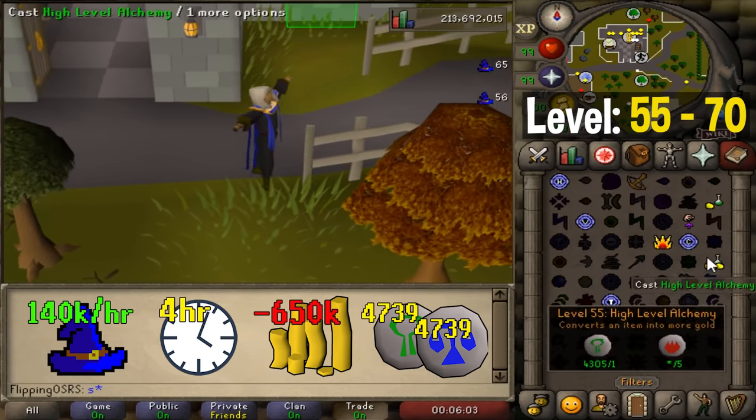Another option from level 57 to 70 is casting the level 4 enchant. This method is normally at least break even and if you're manually casting each enchant you can get up to 110,000 experience per hour. It's less click-intensive than tele-alking but a bit more annoying than regular alchemy. Getting to level 70 will take around 5 hours and should be around break even.